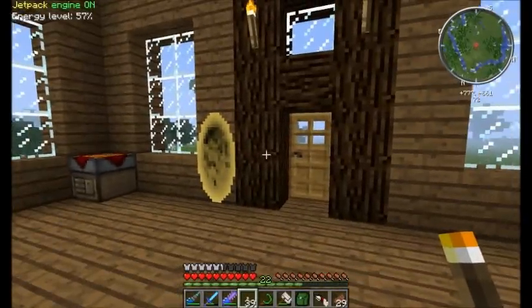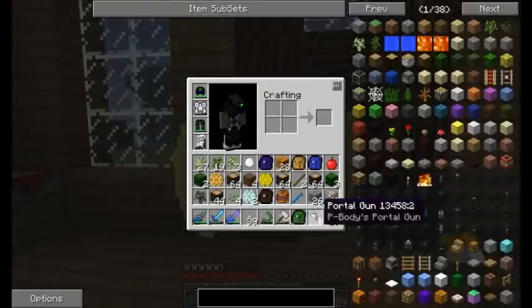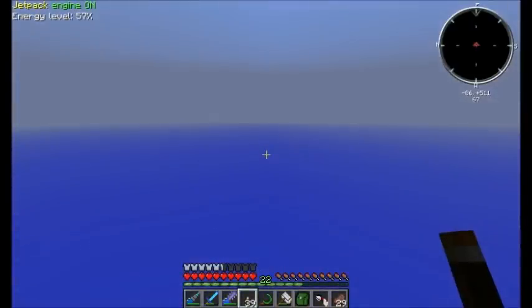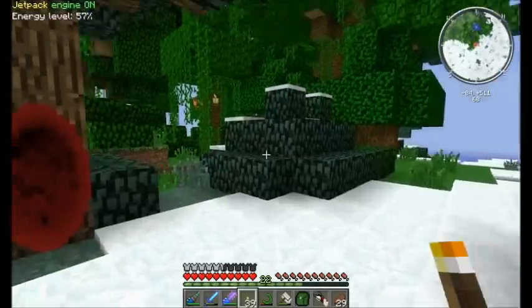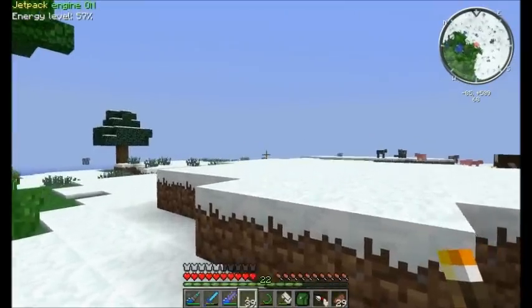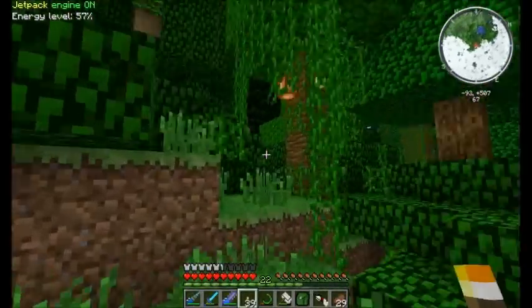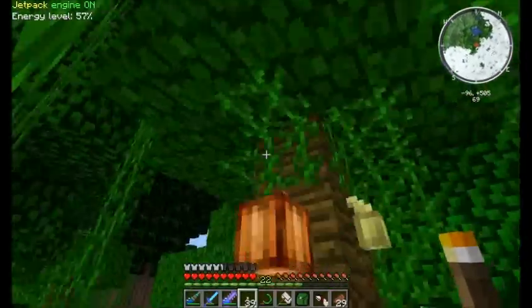I have been a little bit into exploring the world. I need some of the stuff. This is actually close to my old base — that is the ravine that I had. And why did I search for a jungle biome? Well, I need cocoa.